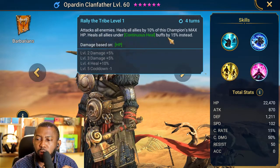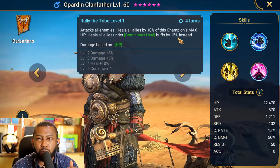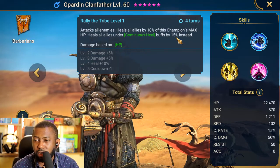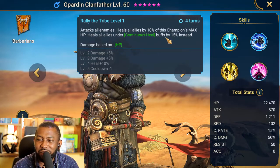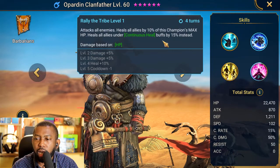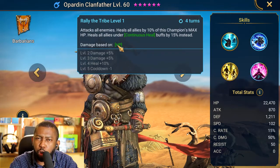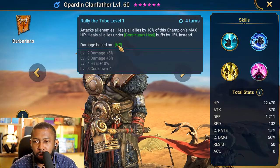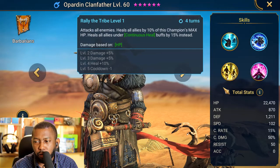He also places continuous heal buffs on all allies at 15% instead of the base 10% if they already have continuous heal active. So if your champions have 30k–40k HP, they could be healed for 10% plus 15% — that's a significant portion of their HP restored. He's an HP-based champion so there's no excuse not to build him with the highest HP possible. I'm thinking immortal set or a shield set — a tanky, hard-to-kill healer.